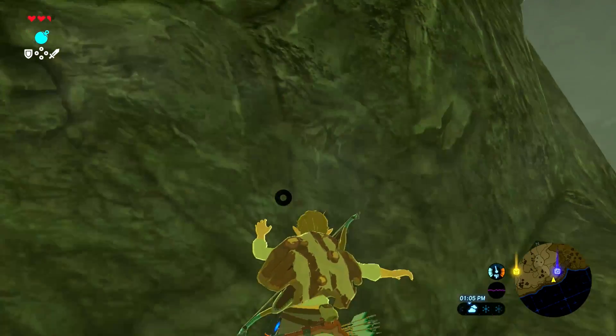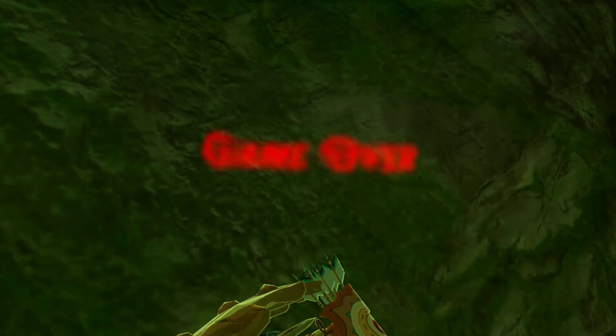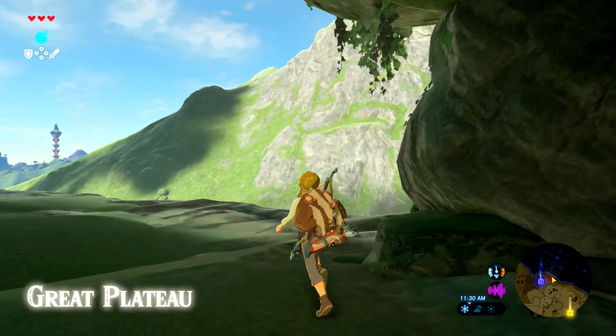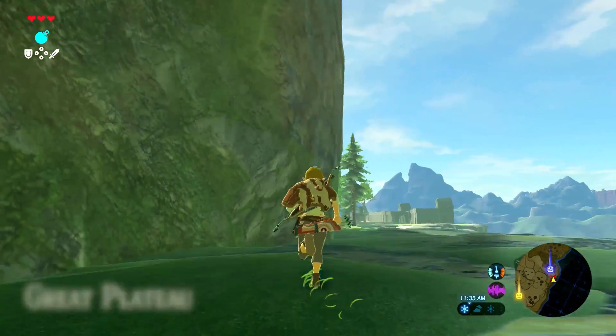Link, please! Ow. I don't think this is the right way. They make it so easy to die — they really shouldn't have such a long time between when you die and when you can hit A to continue. Saved when I got the chest. How am I supposed to get up there? Am I supposed to get up there?